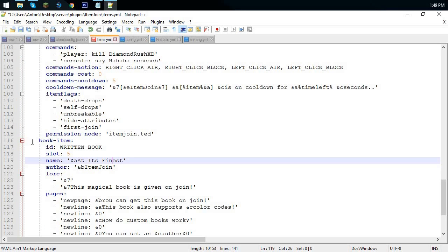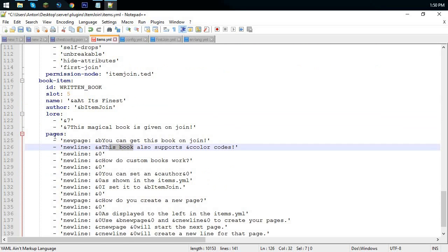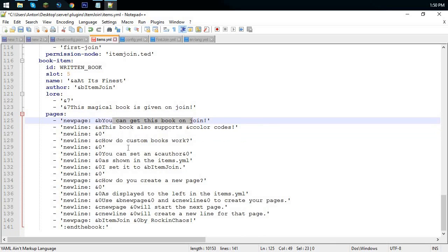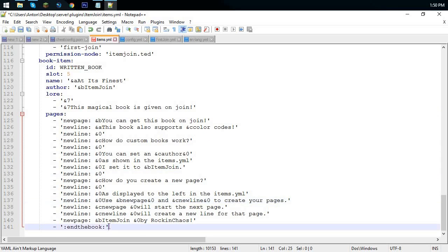There's also an extra item example — a book. You can put a book in a player's inventory and configure every single page. You set the item ID, slot, and other attributes, then add pages using 'pages:' with a new page colon and your message — one entry per page. Put 'end book' at the end. It's pretty simple once you understand the format.